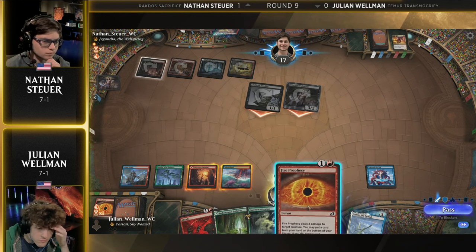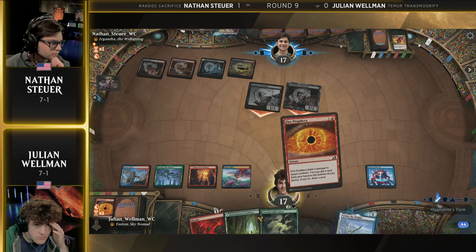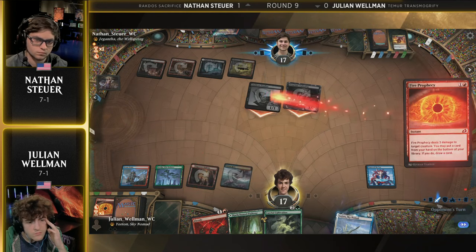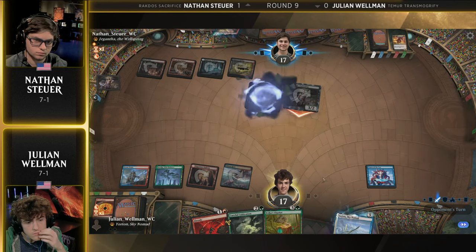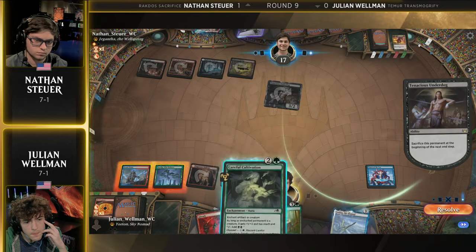You really don't want to use a removal spell on the Tenacious Underdog because you do get that ability to draw a card no matter what if it dies. So now it's just a case of, alright, do I want to preserve my life total? Because between the two players, Nathan has far more agency to use the life total as a resource, whereas Julian has to preserve it, knowing that there could be a Mayhem Devil in the wings. Big draw! The Cadillac off the top. Kitty Car Cometh — takes the three.